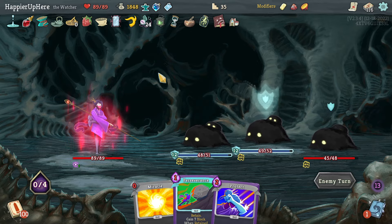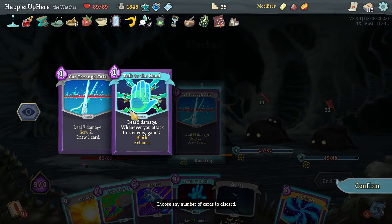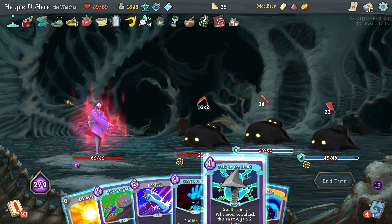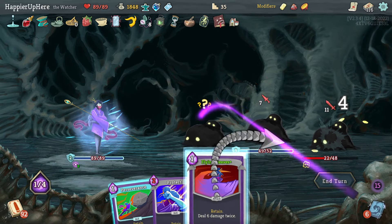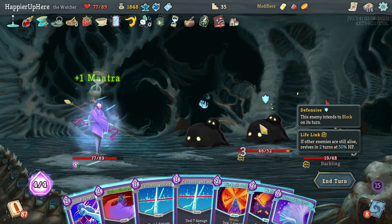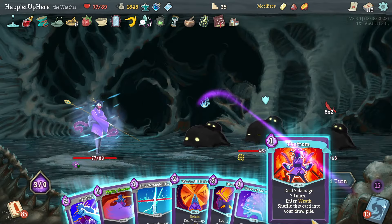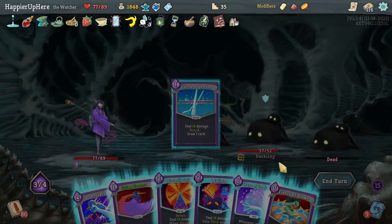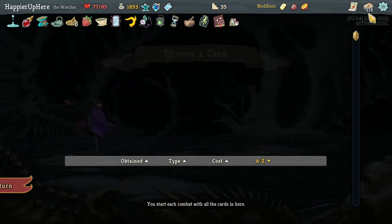Starting with Flurry of Blows, Cut Through Fate, another Cut Through Fate, Talk to the Hand, Miracle, Brilliance, Fear No Evil, then Flurry of Blows and Flying Sleeves, or Perseverance to prevent some damage. Tantrum then Cut Through Fate - Flurry wasn't enough. Cut Through Fate again, another Tantrum. Double-play the Wallop then Follow-Up for a kill. Got Third Eye and Indignation - let's take the Indignation. I also have to get Overkill at some point.